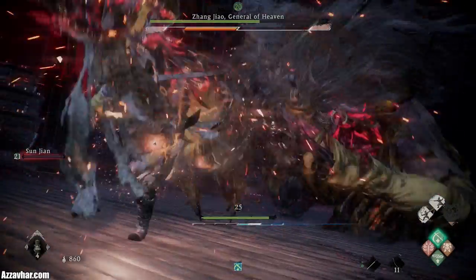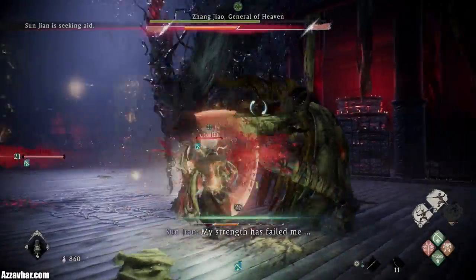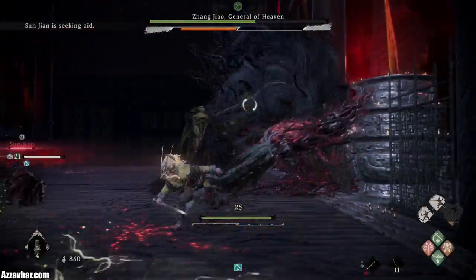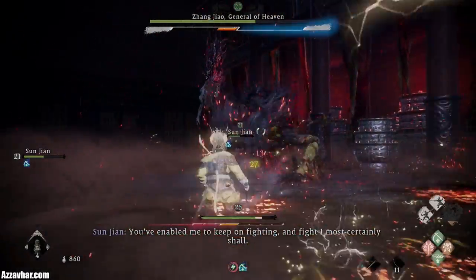That's the critical staff jam into the floor — you want to deflect just as that's coming down towards the floor. Standard staff jam: just attack him in the sides for that one. Standard melee: just hold down block and deflect at the last second.